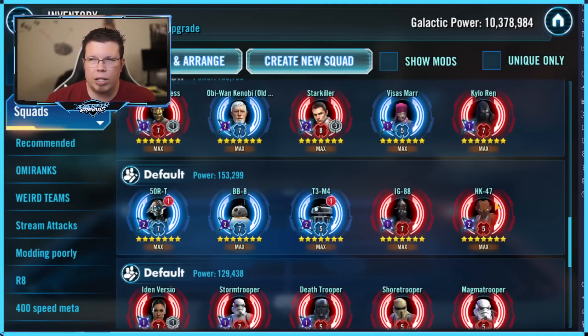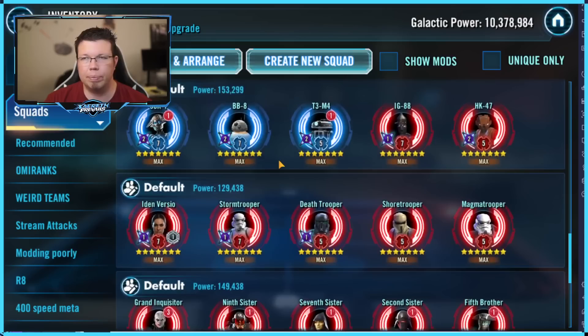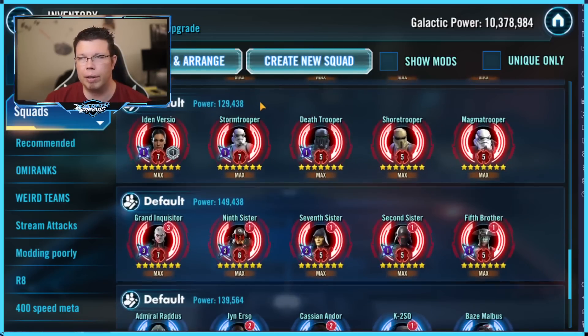The Swordy Squad - this is one version of the team. You could put C-3PO on it or IG-11 - there are a lot of different options. The BB-8 makes this team really, really fast with 40% extra turn meter. Swordy gives her whole squad around 70 speed for herself and 35 speed for everyone else. Plus the speed and the 40% turn meter, this squad has some legs - it's very, very quick.